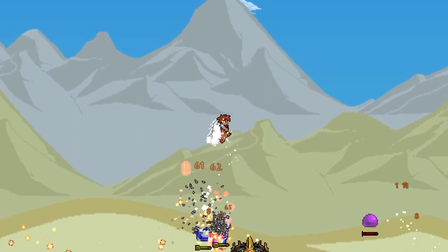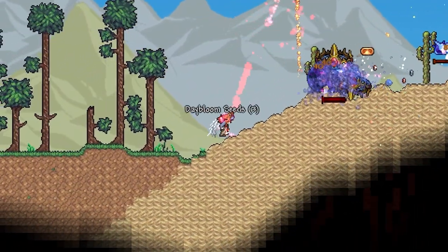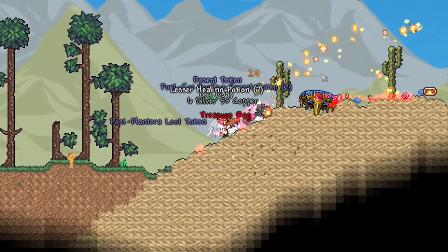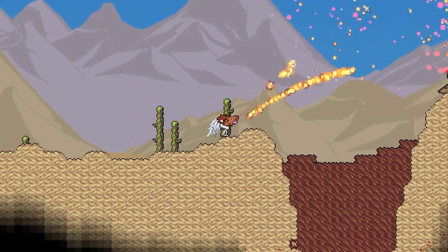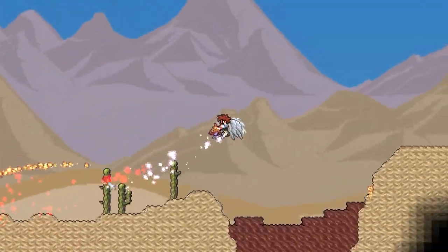One of them is more of a flame type of deal, and it splits into three fireballs. The other one is a gravity affected fireball that lingers for a short time. So you kind of just alternate between shooting both of these different modes, and you can get this pretty early. As soon as you get a lava fishing pool, you can go ahead and fish this up, and I think it's actually really good if you use it early.